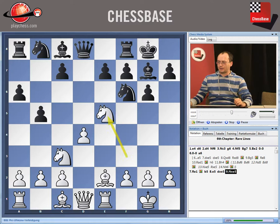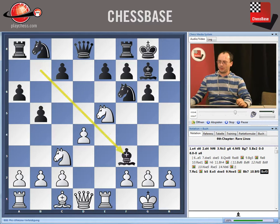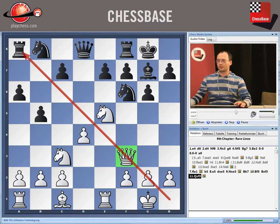Knight takes e5. This bishop is coming on the long diagonal. And after bishop e7, bishop f3, bishop takes, queen takes — the queen is controlling the diagonal now instead of the bishop. And again, white has the better position.